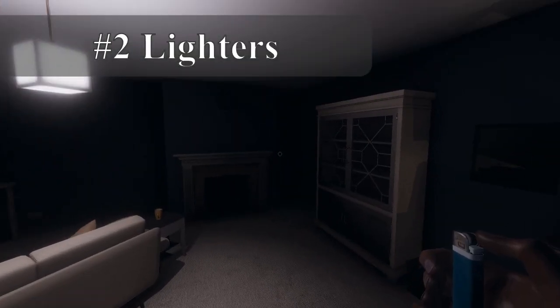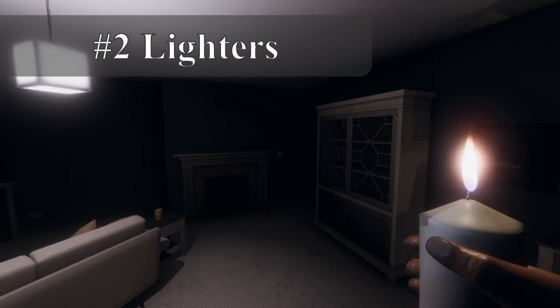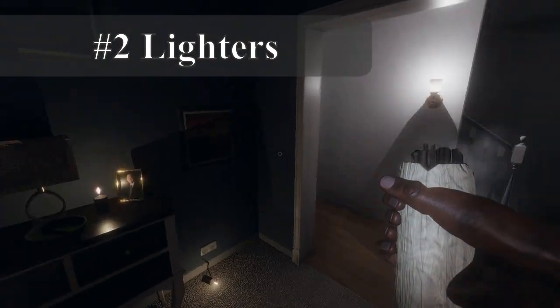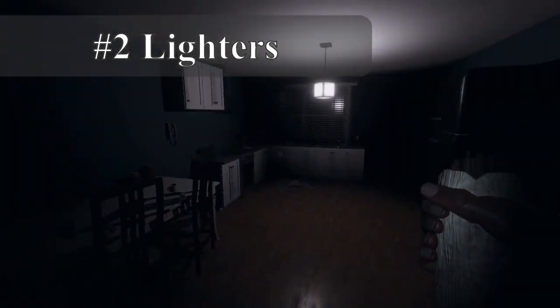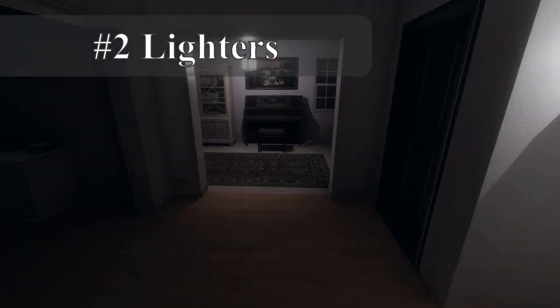Two: the lighter. You can light items with the lighter while it is in your inventory. Turn it on, swap or pick up the item you want to light, then press F to activate it. This is particularly useful for smudge sticks. While holding a lit lighter, you can light objects in the world like candles and smudge sticks by looking at them and pressing F.